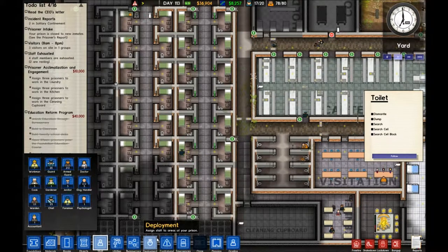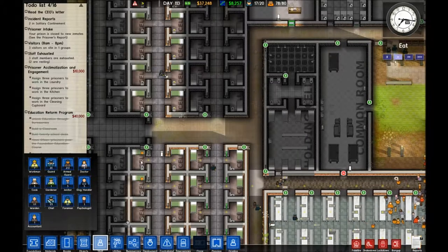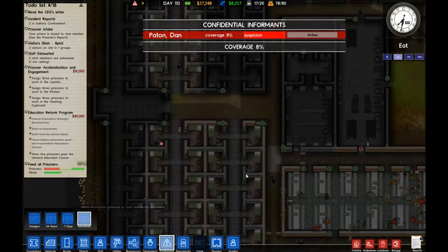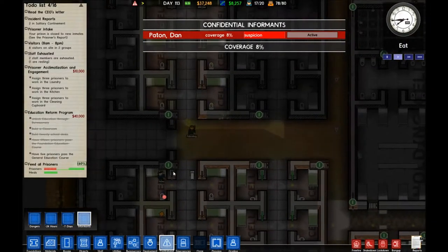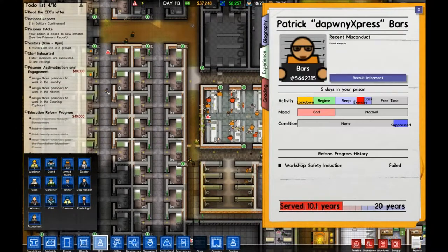They've found some drugs — excellent! Let's check the contraband window again. Suspicion is a bit higher now. Let's click in there and get another guard to search that cell too — this will probably push the suspicion to maximum and blow his cover. Let's see if they get anything — they did find something. Maybe we didn't quite push over the limit. Let's have a look for another informant.